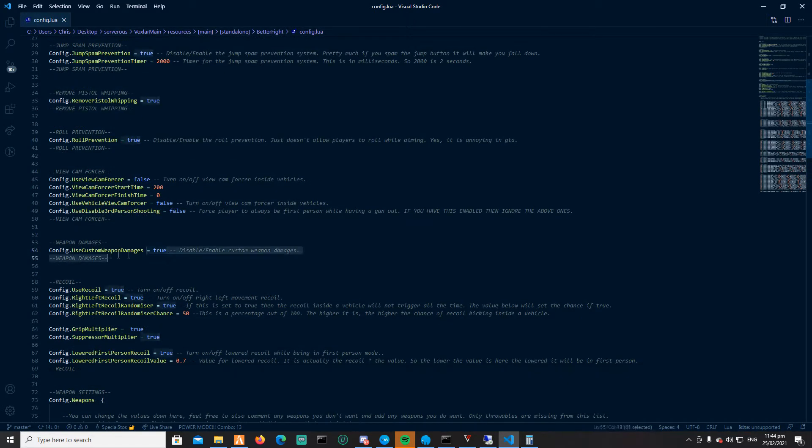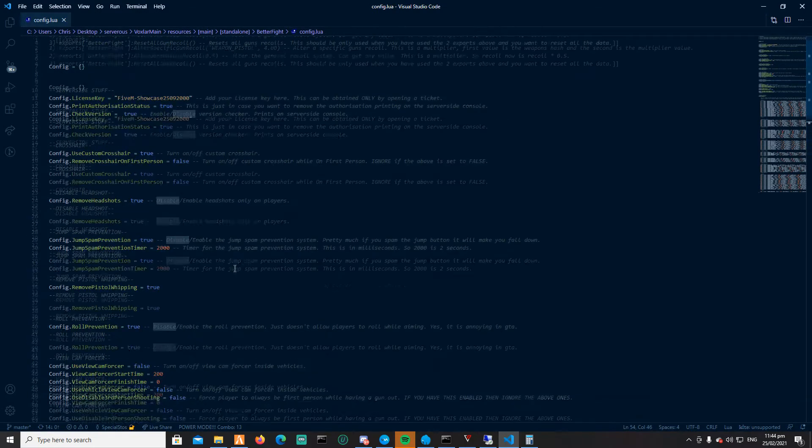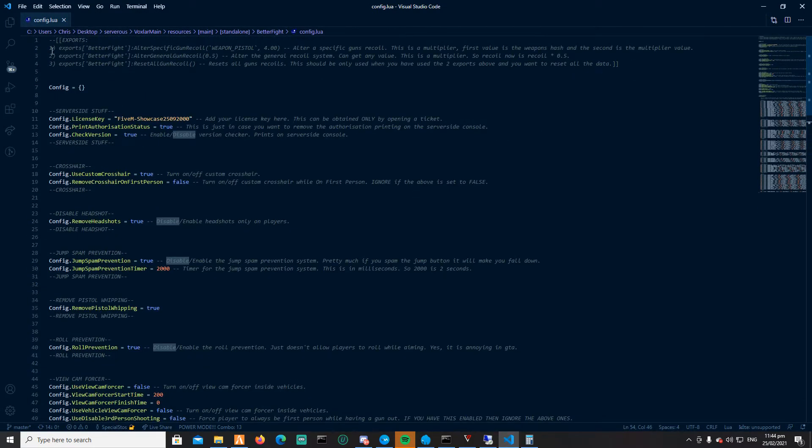We also have custom weapon damages — that's all the main features of this script. Lastly, before we end, I want to show you the exports we have at the moment. There are three exports: alter specific gun recoil, alter gun recoil in general, and reset all gun recoil.